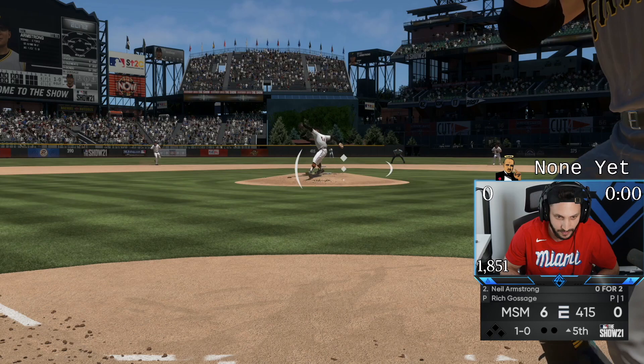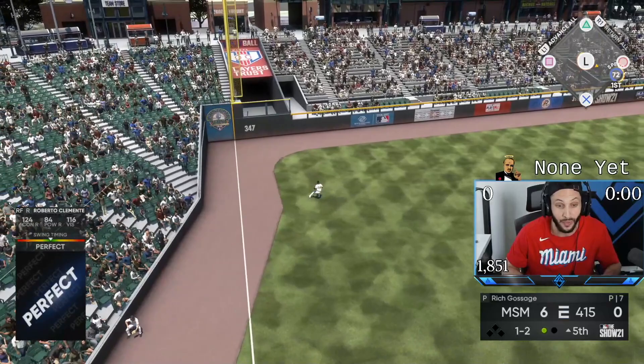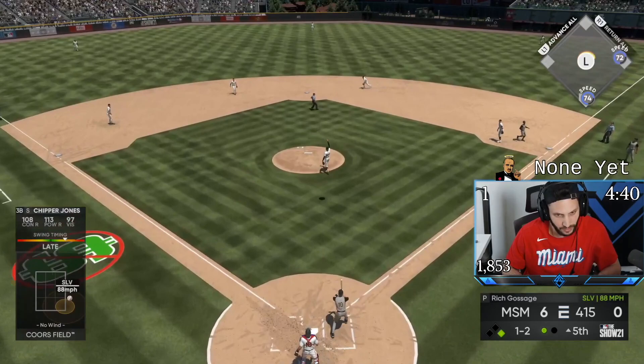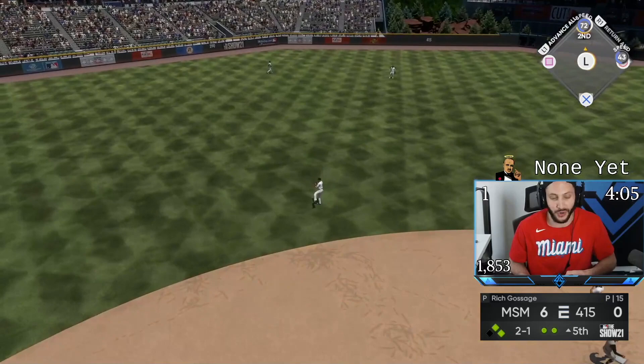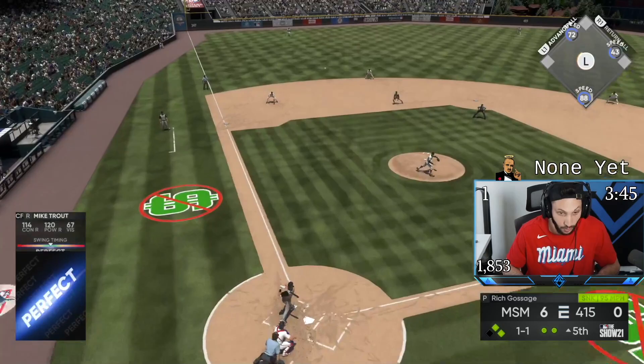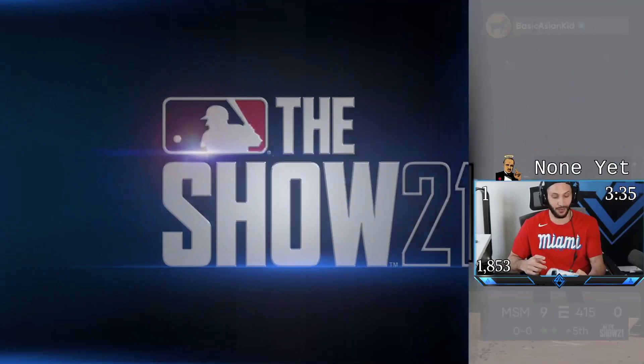There's Mookie again — un-freaking-believable. Adam, don't swing at that — we got to take that all day. He's going to be hitting so many balls down the left field line. That's a really good pitch. Another perfect hit for Papi — he's just raking right now. Let's go, we got two guys on for Mikey. We need a moonshot. To the moon! That may be 500 feet — we're replaying that one.